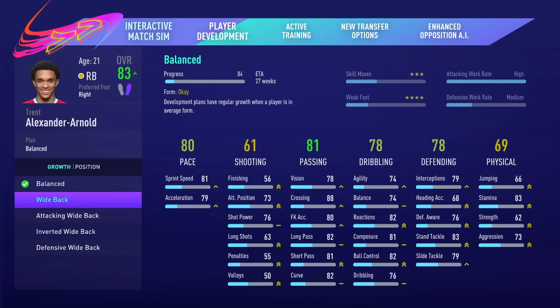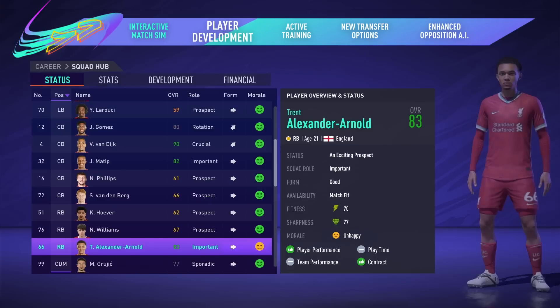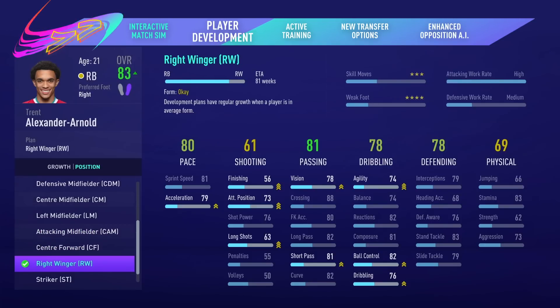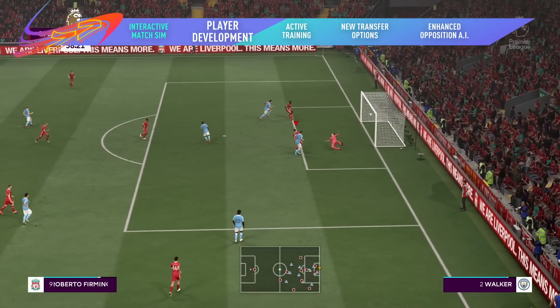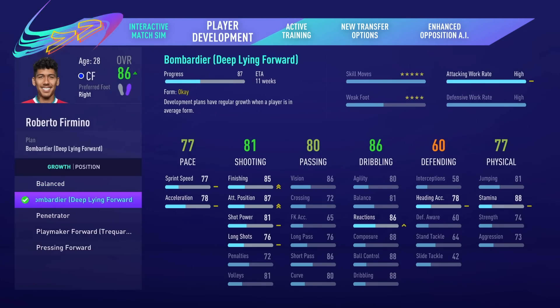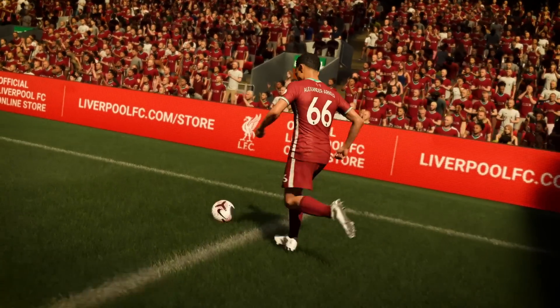A new player growth system puts you in charge of your squad's development. Spotted a gap in your team? Turn marauding fullbacks into wingers and goal-scoring midfielders into false nines with new position training. New development plans give you control over each player's growth to help you build your squad's attributes to match your style of play.